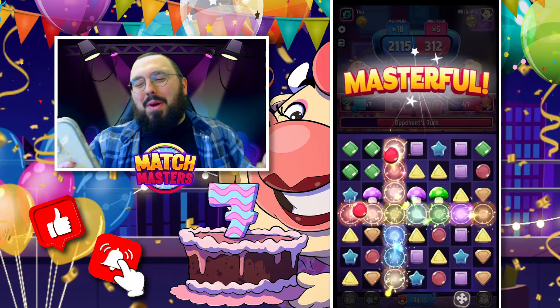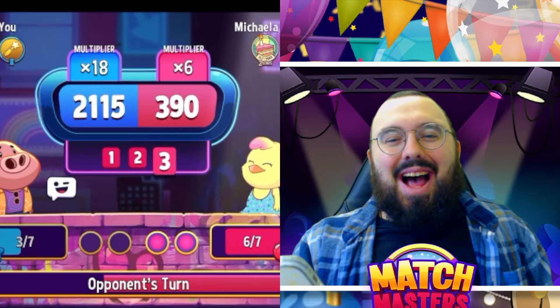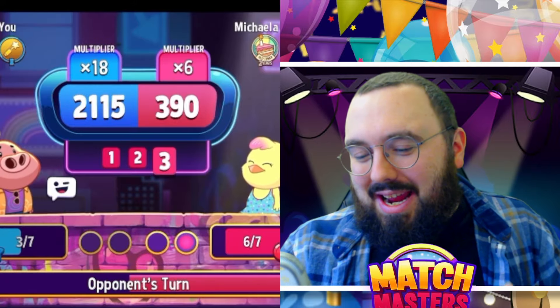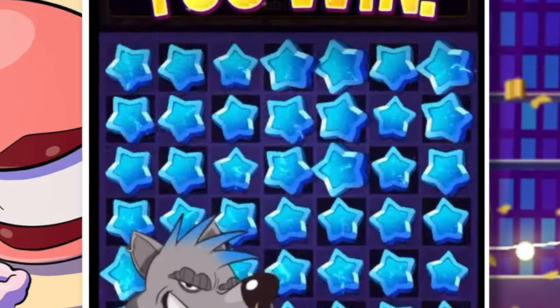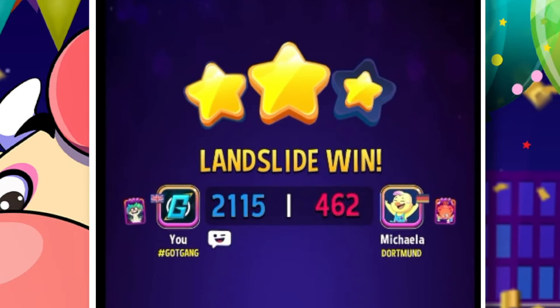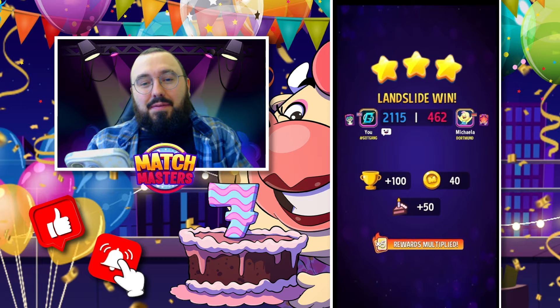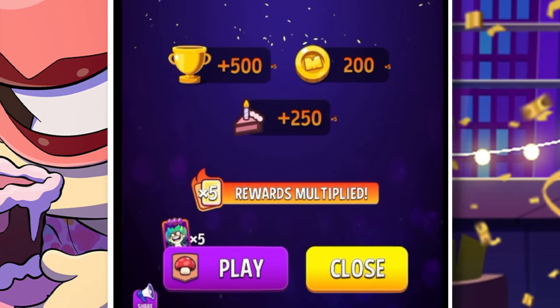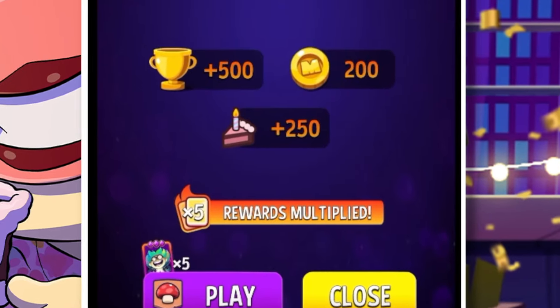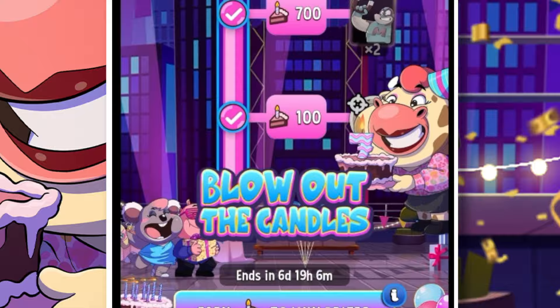Into the final round with our opponent — they had no chance, they didn't get anywhere close to us. That was our first victory while playing this event. Now let's check out this amazing cake reward, because this is going to help us out a lot and give us more prizes. A three-star win — that's what we needed. That gives us 50, which is then x5. So that's the first way to get 250 pieces of cake for the Blow Out The Candles event, and here you can see it being added.